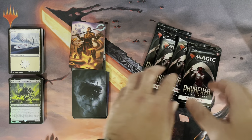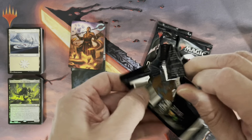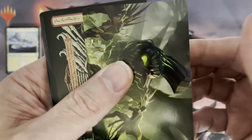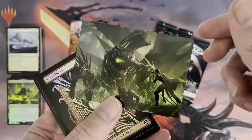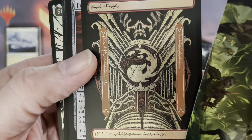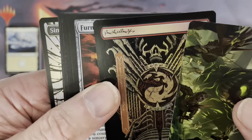Wait — are we getting a foil in each pack? It seems like we are. Set booster packs are a little bit different. And once again, we get once in a while a signed Artist Series card. Look at this — this is kind of cool. Wow, nice!